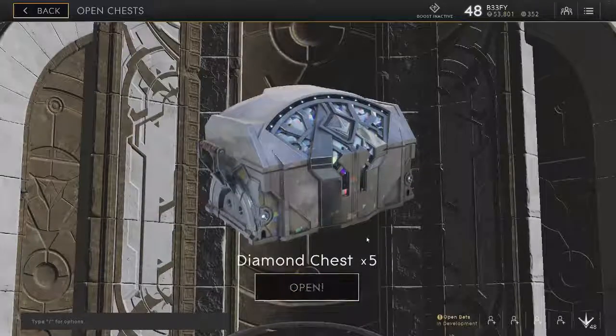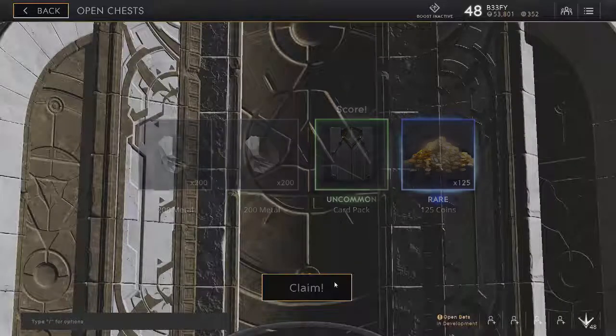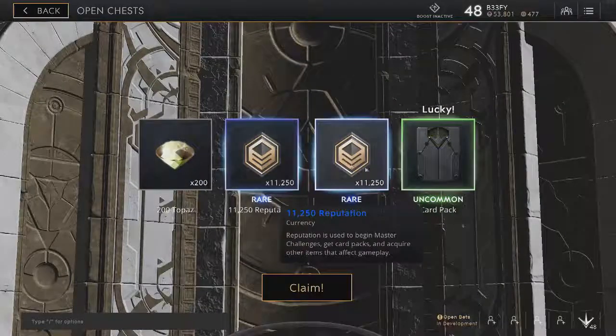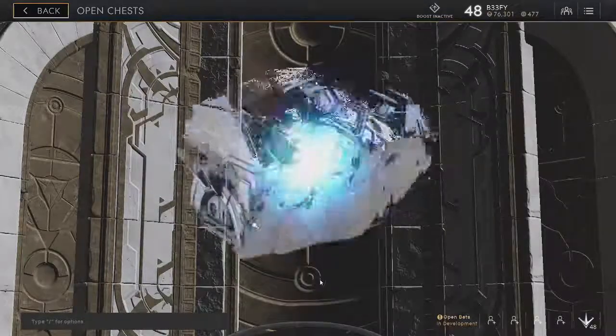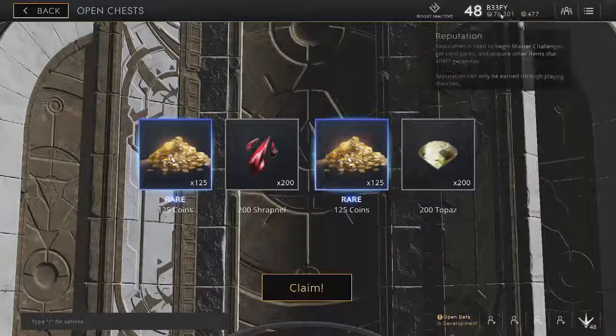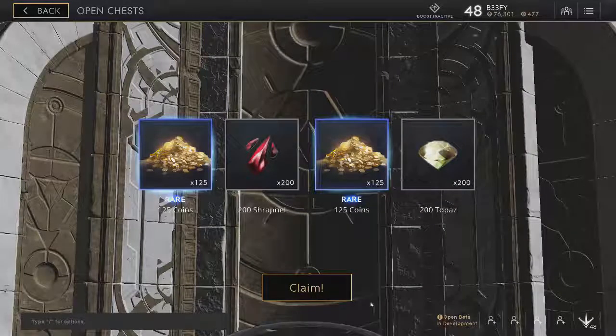Alright, five diamond chests, here we go, opening them all in one shot. First one: one comment card pack — I have all the cards I need — 125 coins, I'll take it. Ton of reputation, okay, I can open up some more deck slots I guess. 125 coins again, so 250 total, which lands me squarely at 477 coins for skins and what have you. My reputation is pretty high since I don't spend it anymore — I'm almost max level so I don't really need to buy card packs.